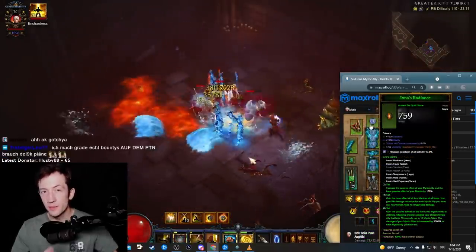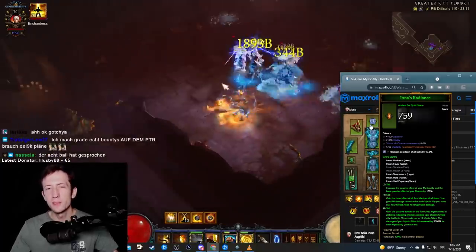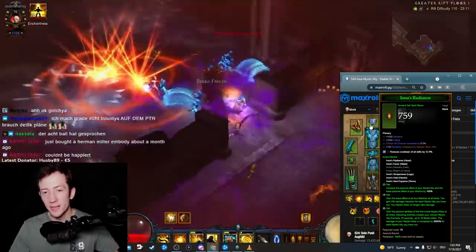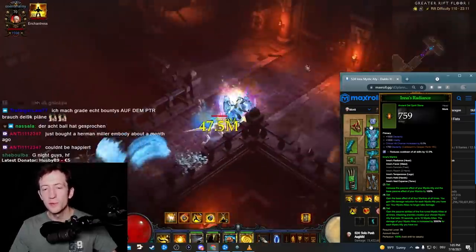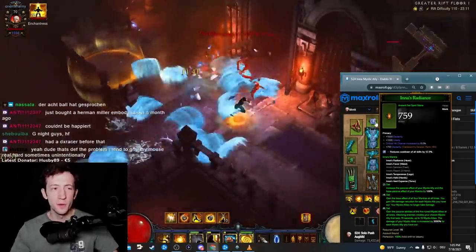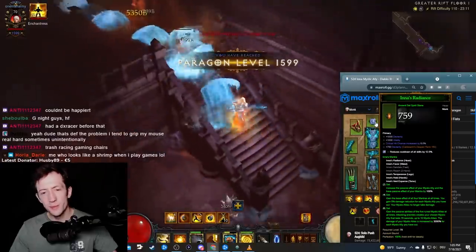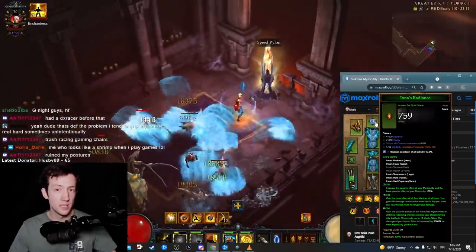First and foremost in your setup you have the Inner set, which gives you 30,000% mystic ally damage and a bunch of other small bonuses — you get all base mantras and they're all doubled, and the mystic ally effects are all doubled as well. This gives you some extra life, life regen, a bit of additive damage, and some all resist. You are not super tanky but you are definitely fine most of the time, and it's not a squishy setup.